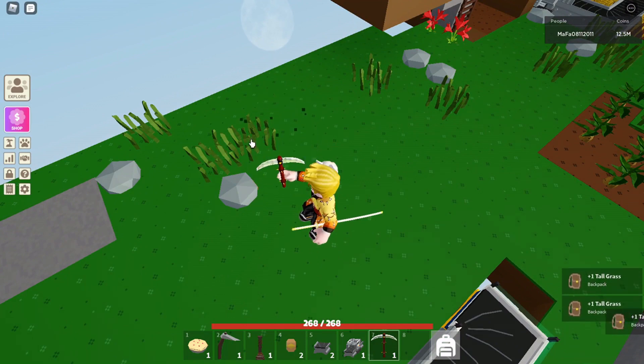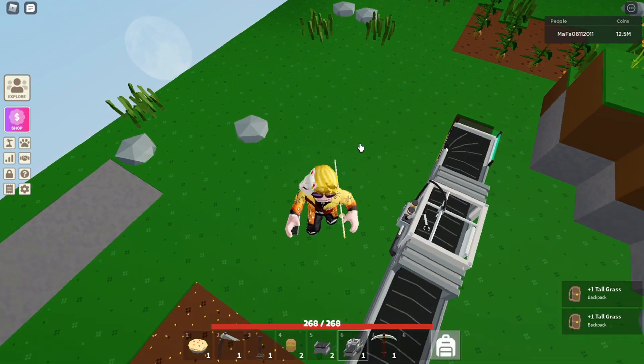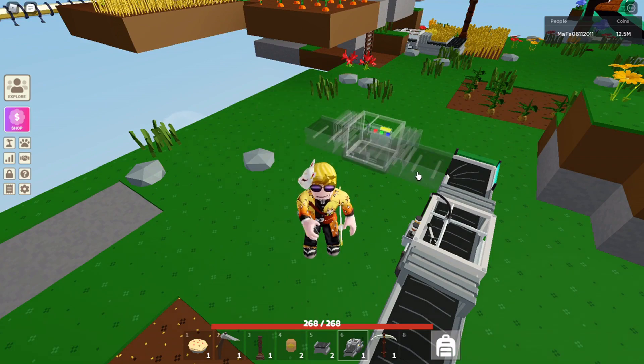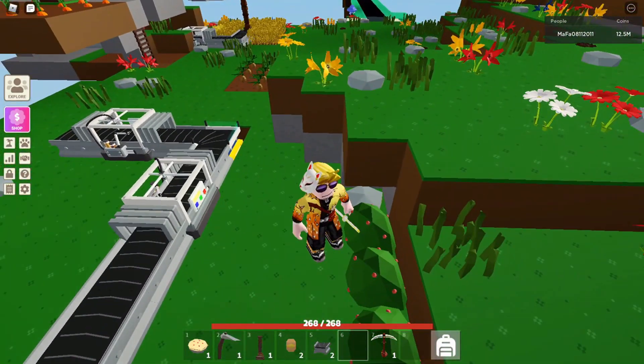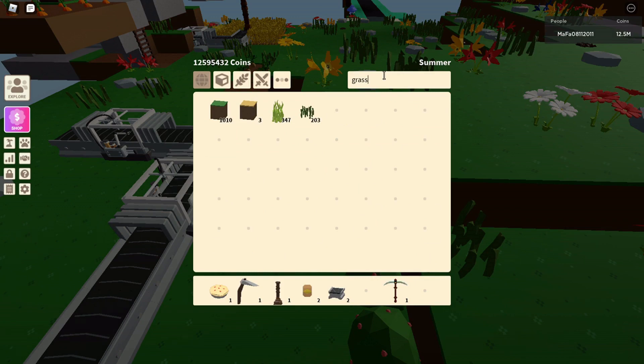I'm making another space for the second food processor. The dough from the first food processor is going to feed into the second one. Next to that I'm going to make a mini red berry auto-farm. Let me clear some space here with grass to make an area for the berry setup.